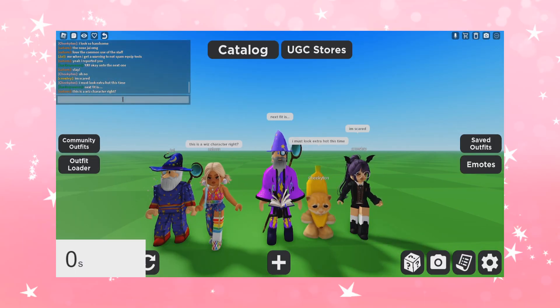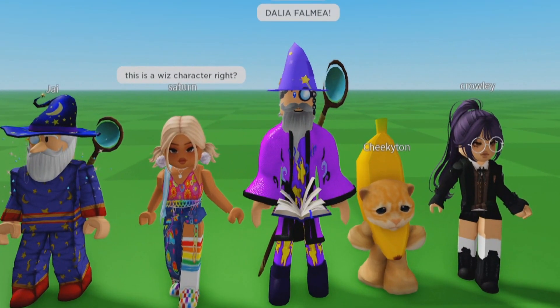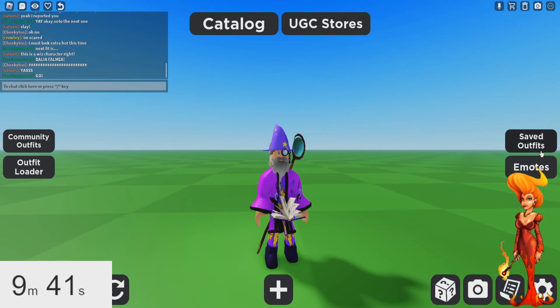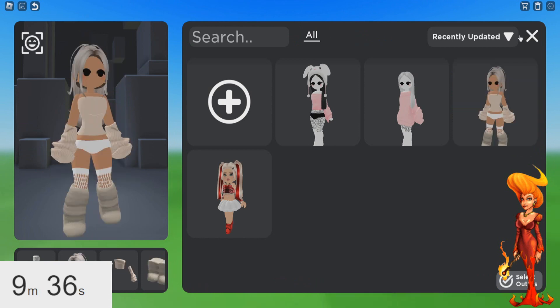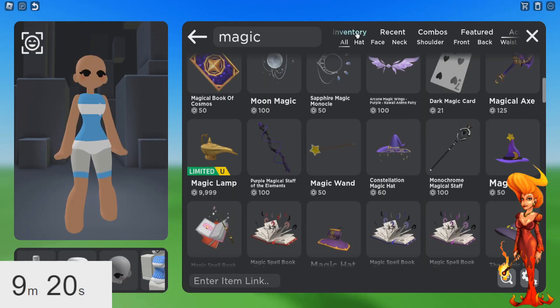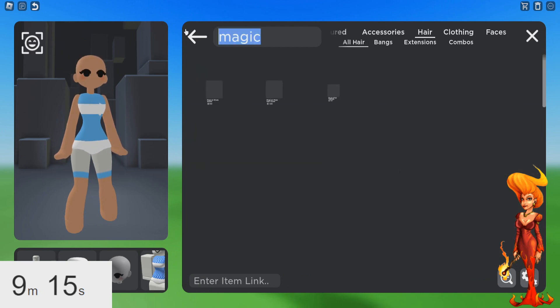Next fit is... Dahlia Falmea! Go! Here we go, we gotta do Dahlia Falmea this time. What I'm gonna start with is a saved outfit that I have, because I love this body and I think this body will be so good for Dahlia. So, the most important thing for Dahlia Falmea is finding a good hair. Let's type in fire hair.